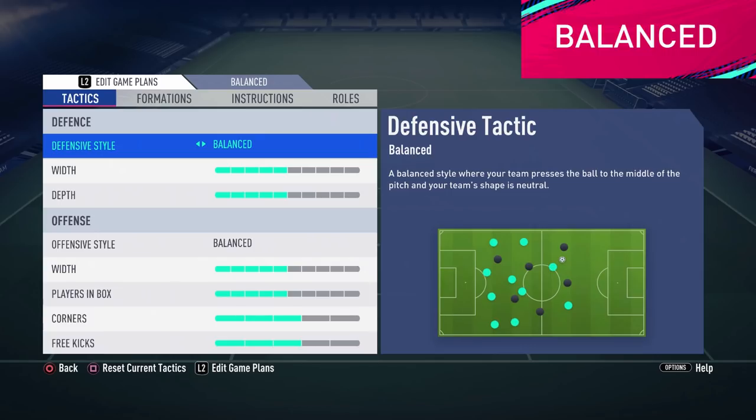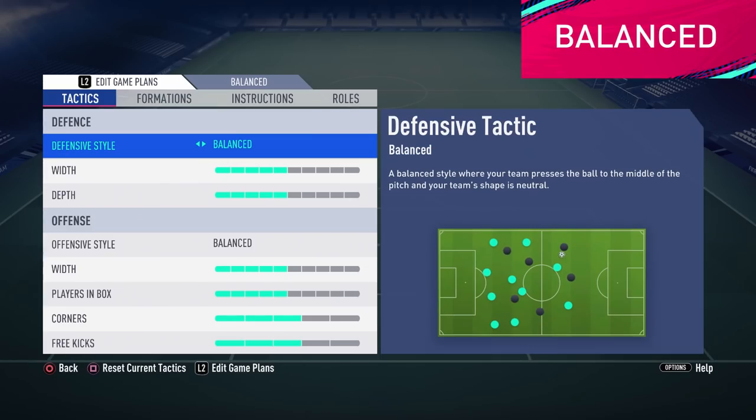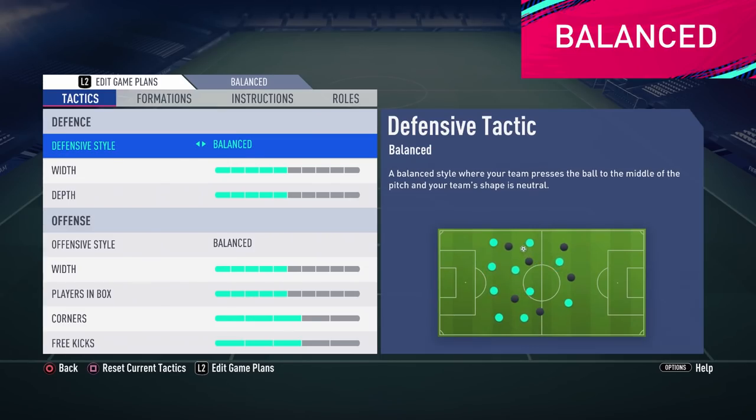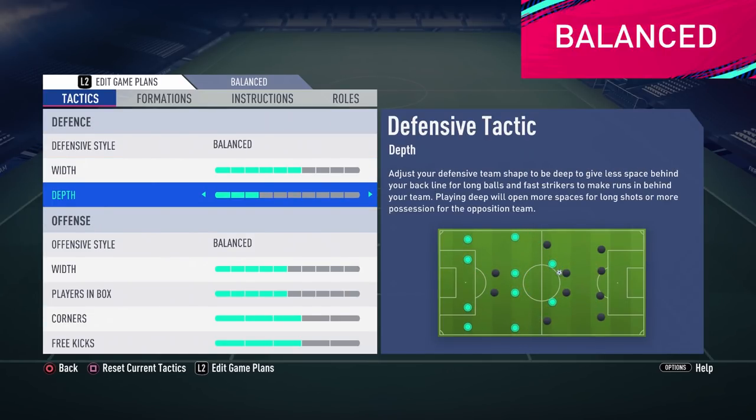Balanced. This will be our universal tactic with a slight defensive mindset. Defense always comes first in FIFA and should always be prioritized. Some players might want to use a different in-game formation than the default choice, but you can always make that change in the game — just press pause old school style. A 20-second investment which can be the difference in the end. On balance we are using balanced pressure, 6 on width and 3 on depth.